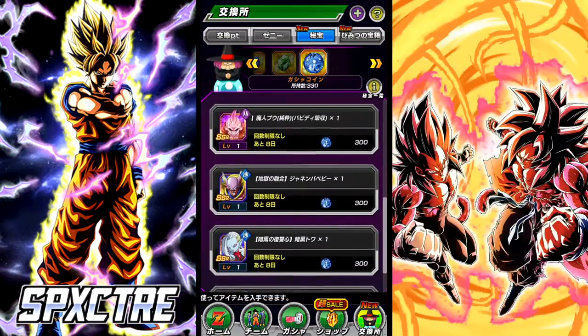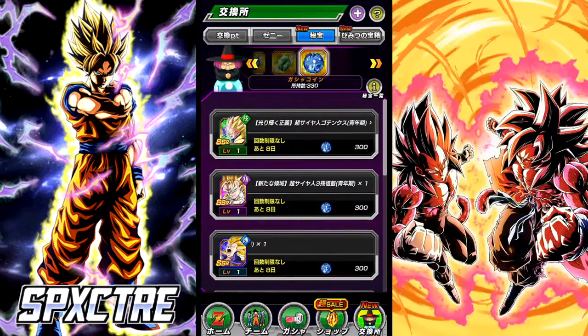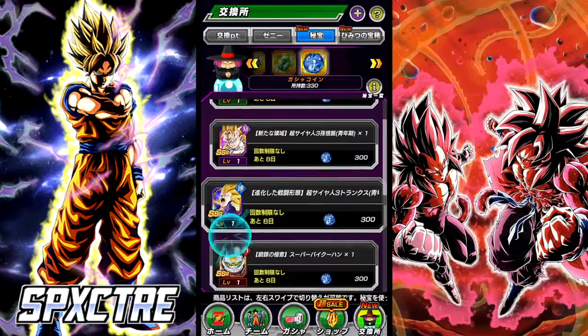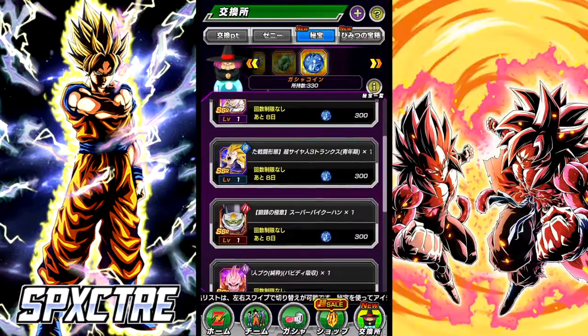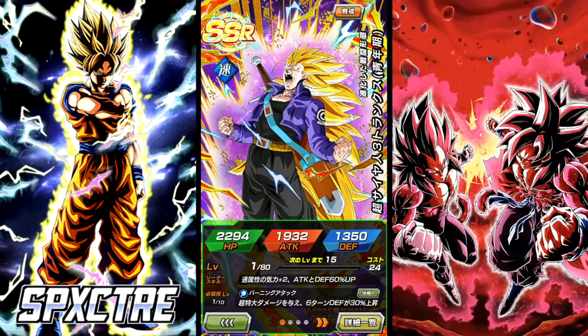Because of the recent Super Dragon Ball Heroes collaboration summons, you might have an excess of Blue Coins in Dokkan Battle and might be wondering what to buy with them. You can either wait for another banner and see if they release any good cards, or you might want to spend them now on the Heroes Units featured.